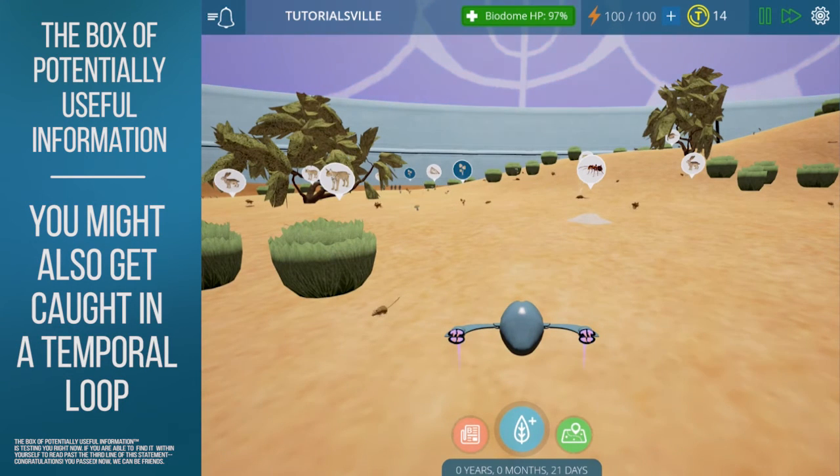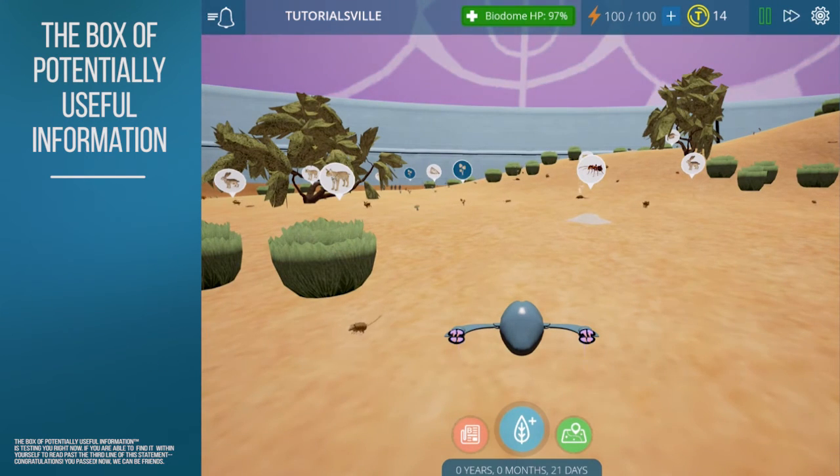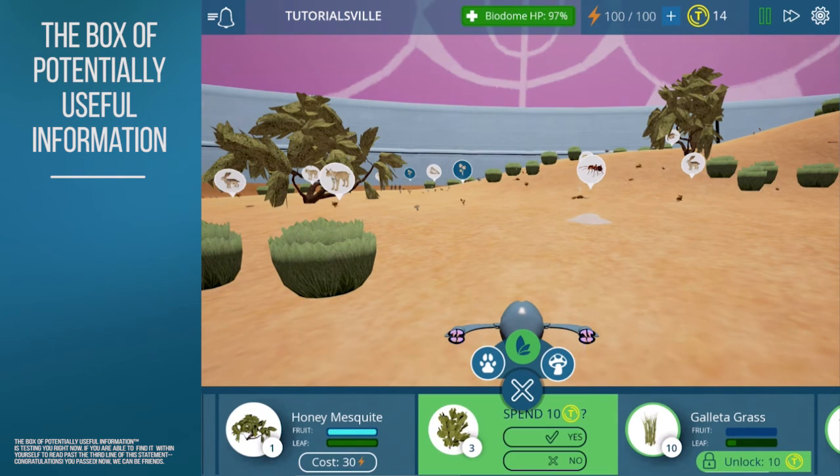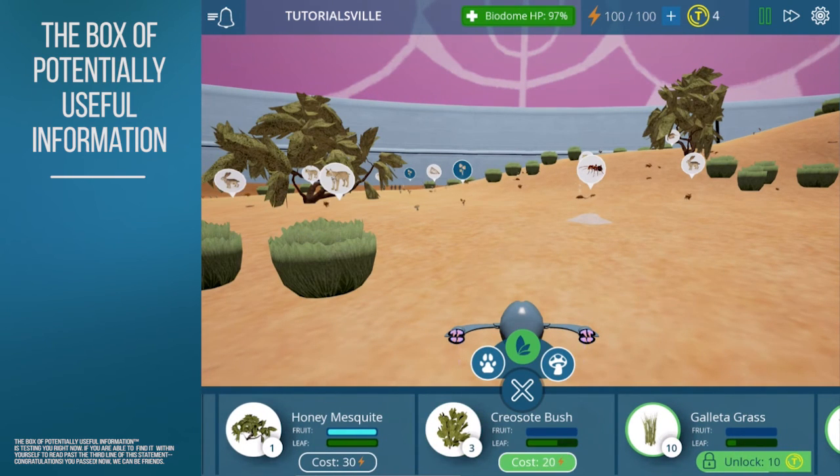You can also leave and come back to your game of Tidal Ecology at any time. Normally this isn't super important, but in our game, time passes even while you're away. For example, if you're away from the game for about 35 minutes, you'll notice that an in-game week has passed.